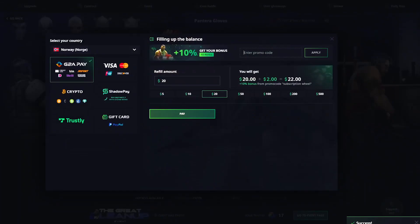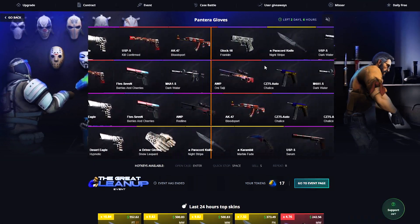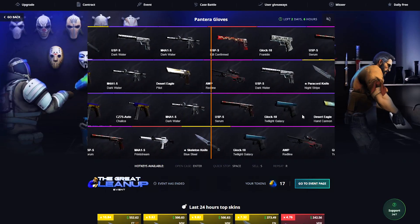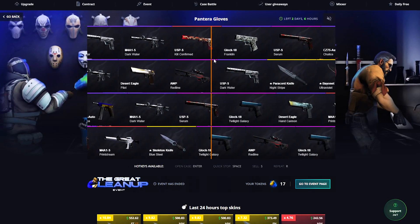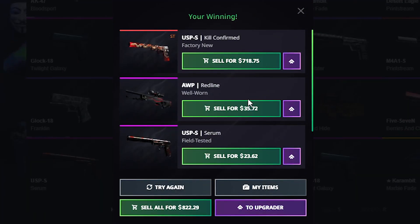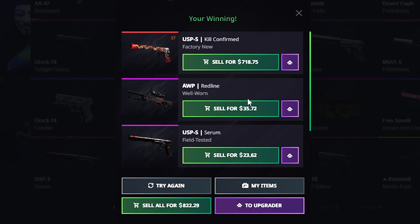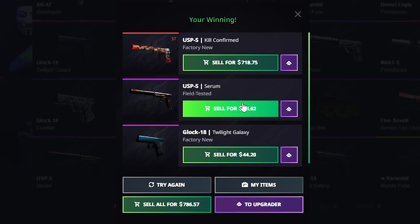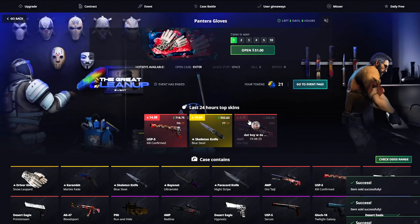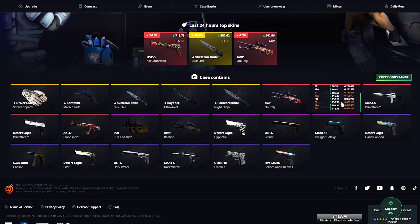I'm gonna be opening 4 and maybe we can at least get lucky one time. Doesn't look like it. USB could be somewhat okay depending on what condition we're talking — 700! 700! What? Okay, I'm never gonna say anything ever again. 700. Times 14 — that is gonna be a chance of 0.02.